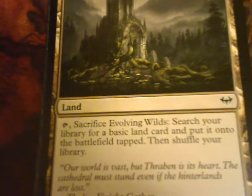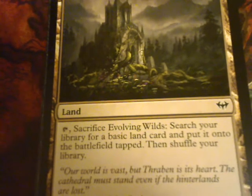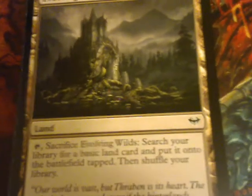Evolving Wilds. Tap, sacrifice: search your library for a basic land and put it onto the battlefield tapped. Evolving Wilds was originally in, I believe, Rise of the Eldrazi. So it's going to be in standard for at least another year or two.